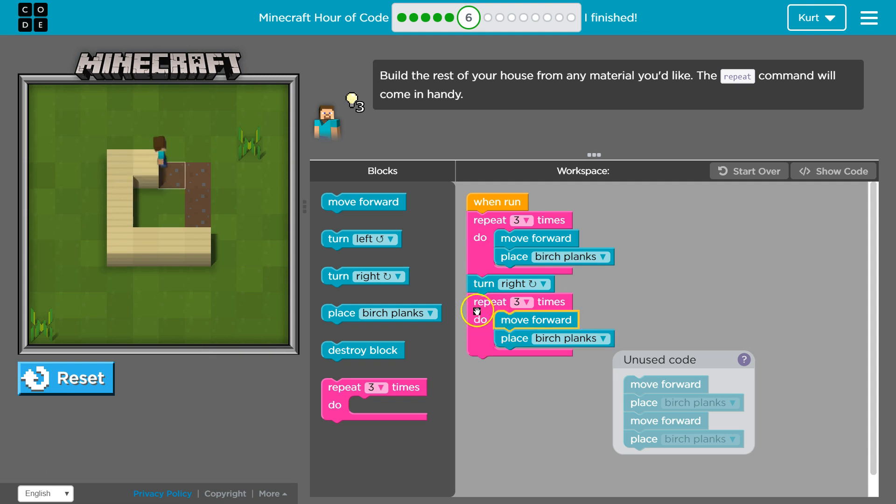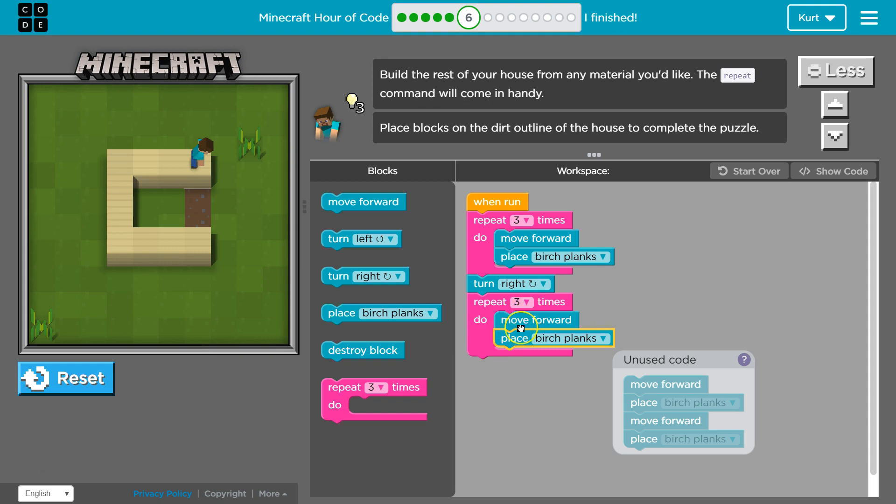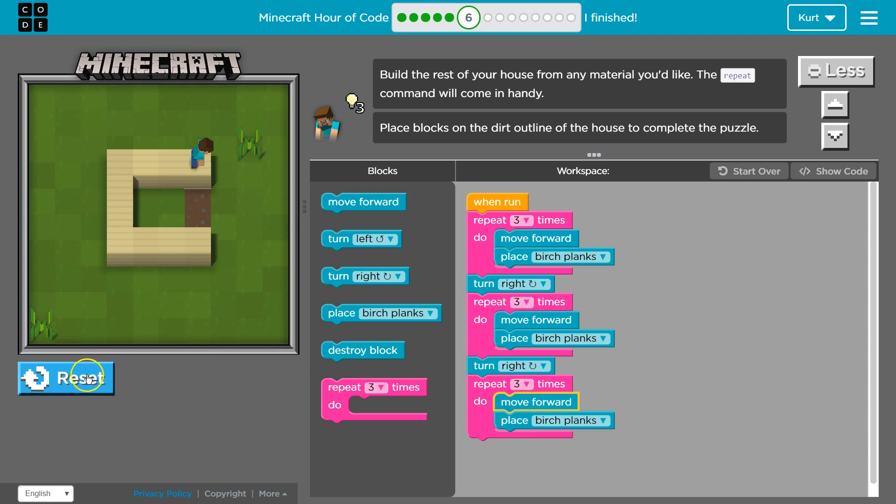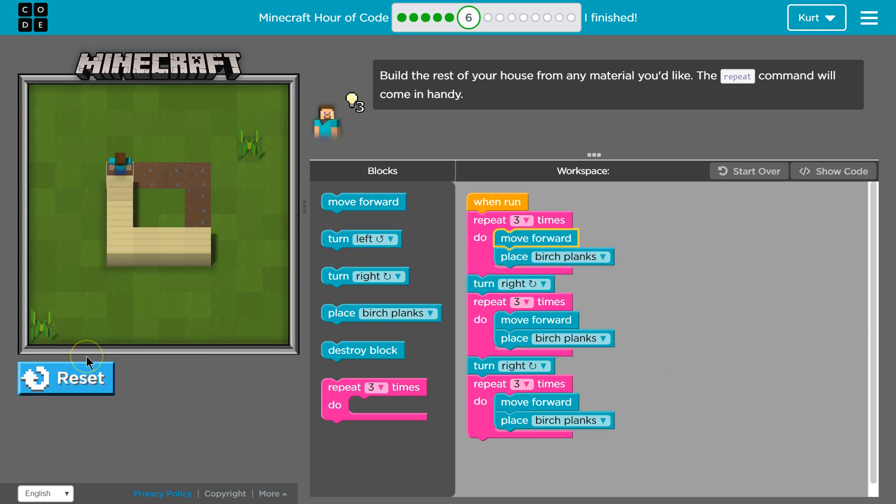Move right and then do this again. Let's go ahead and turn right and do this again. I'm going to get rid of that stuff, this code. Let's give it a shot. Perfect.